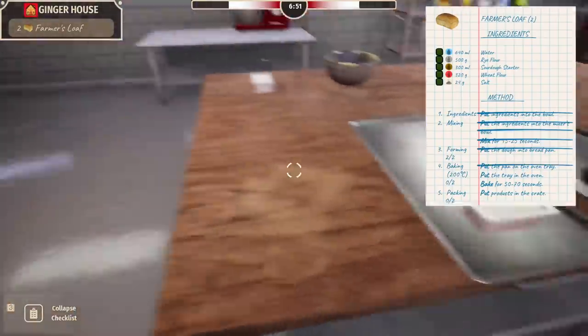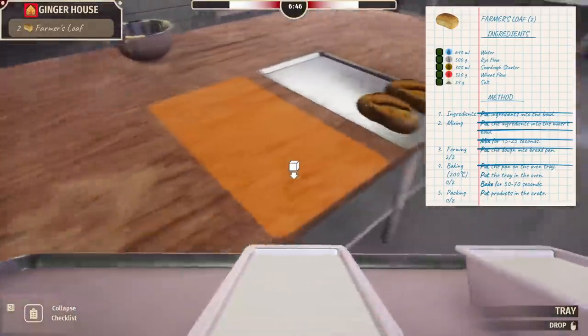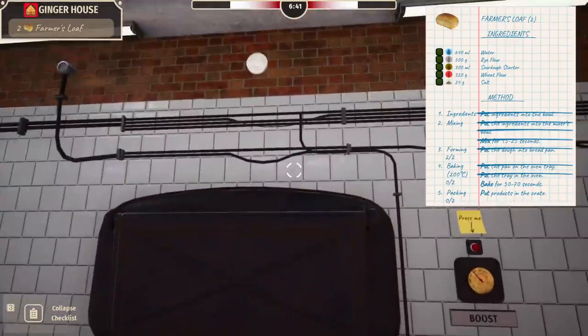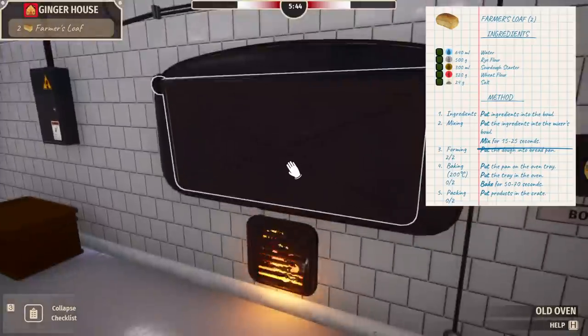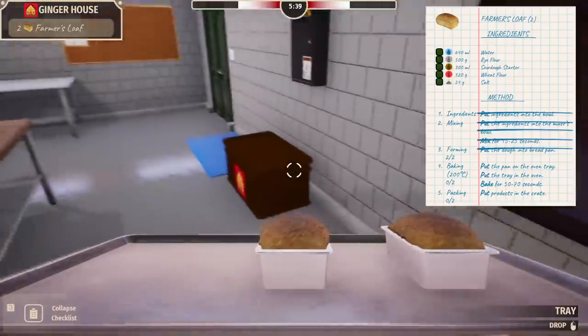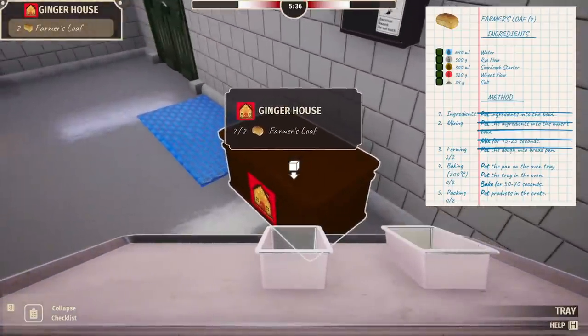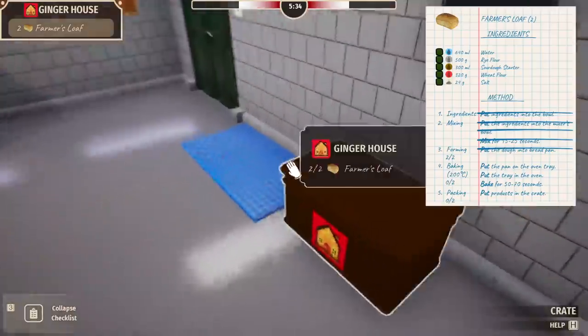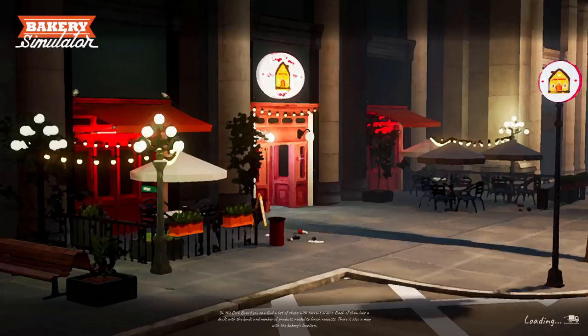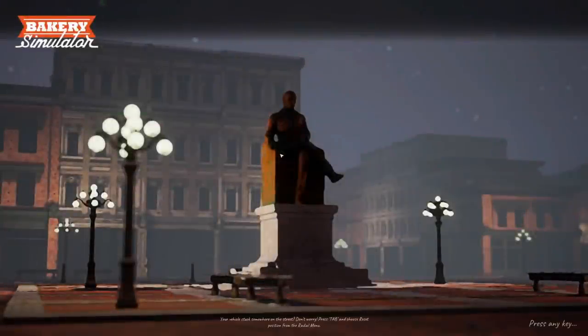Put the pan in the oven tray — we actually have to put it in the oven tray first. There we go — I'm a professional. I can't even read instructions. We're at 100% — yes! I want to try this. Let's go deliver this and hopefully not get a car crash this time. I can prepare multiple orders to send out, which is actually cool, but I'll just do one at a time — all about quality.